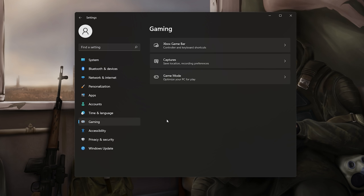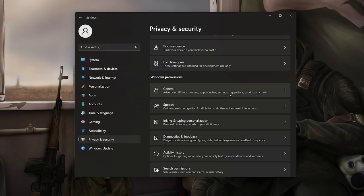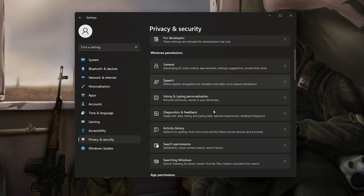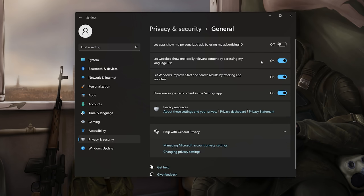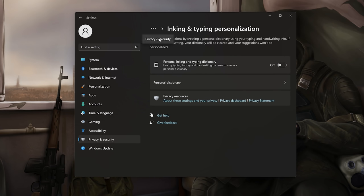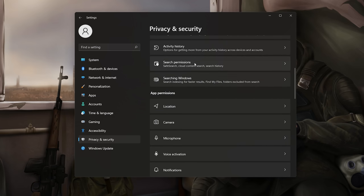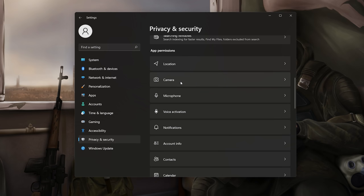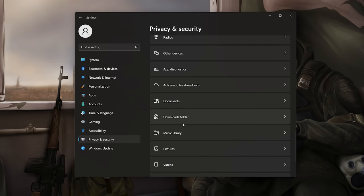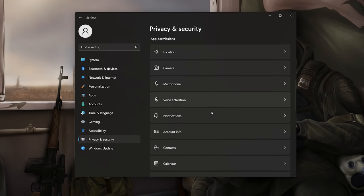Go to Privacy and Security in Settings. A lot of these options are turned on by default and constantly poll for information, using system resources. Scroll through Windows Permissions and turn things off — read each one just in case, but I recommend turning most of them off. Under App Permissions, scroll through and decide what you actually need. Things like voice activation and messaging you probably won't need — keep your microphone enabled but disable things you genuinely don't use.